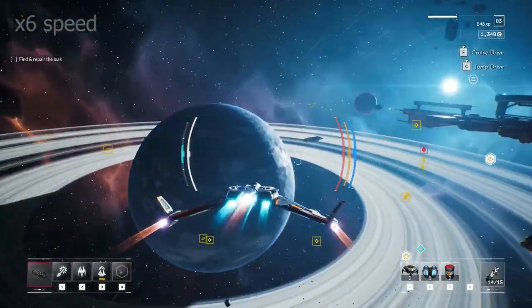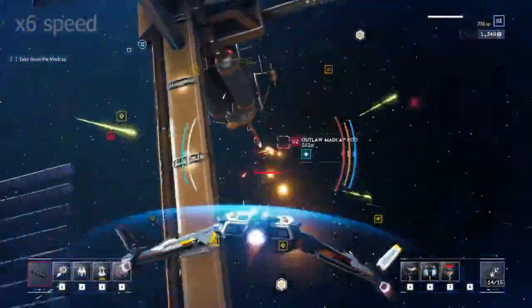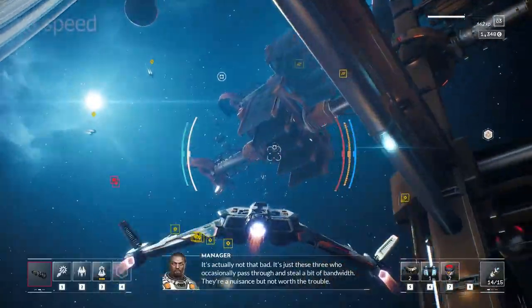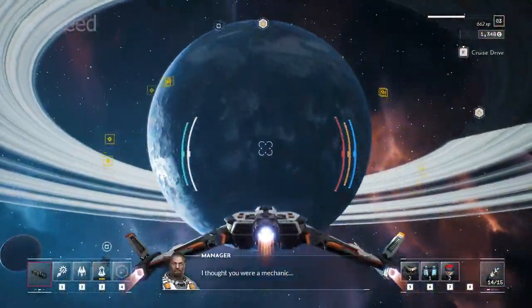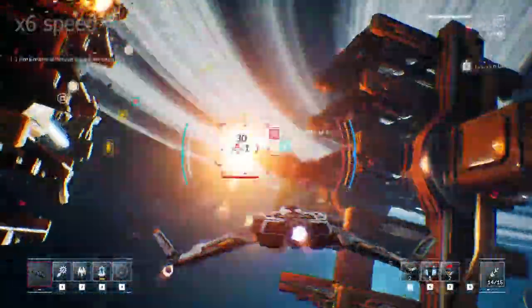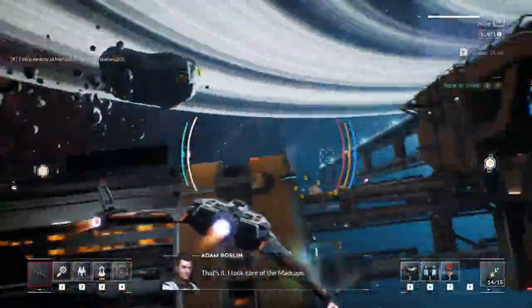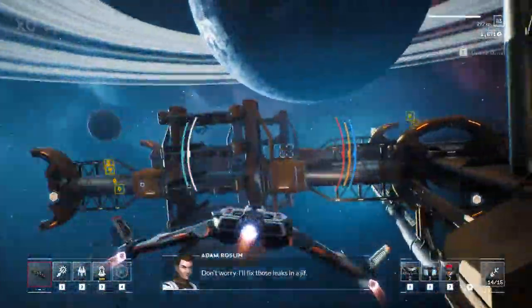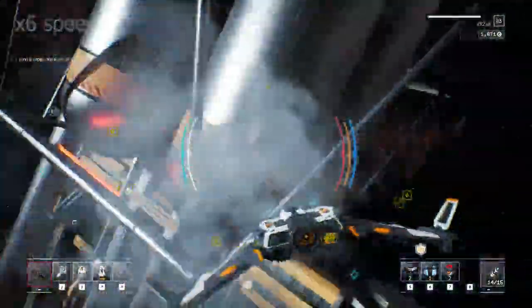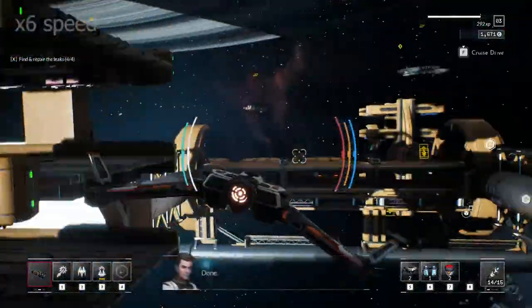Now we're going to do this mission — spawn some guys, take them out. He's saying hey, we need you to go find all the guys at this base. We're fast-forwarding through this. It's just one example of the classic go-out-and-destroy-all-the-bad-guys type of mission, but we are also planning on doing full-range trading missions, as well as rescue missions, and everything in between for all the different factions within Everspace 2.